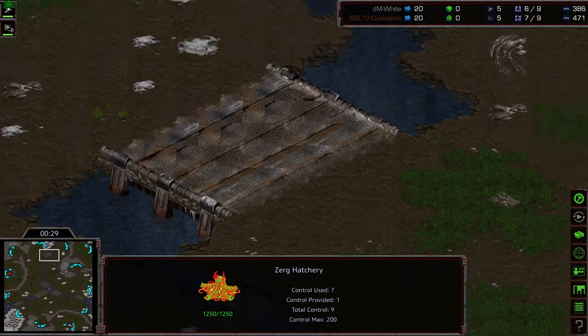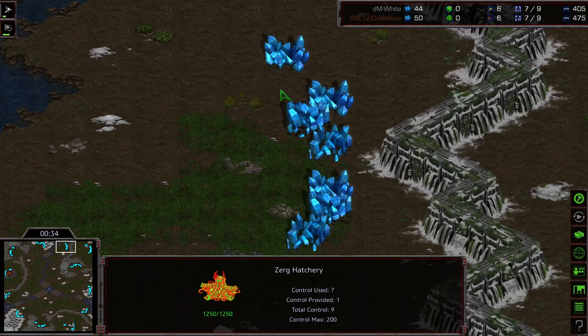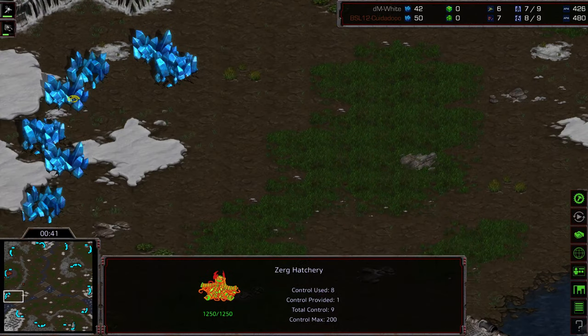All sorts of interesting bridges and rivers going across the middle. This would be like your natural third that you might take, mineral only at the 12 o'clock. And it's a three-player map — here's kind of the mineral only equivalently, and the mineral only kind of a...